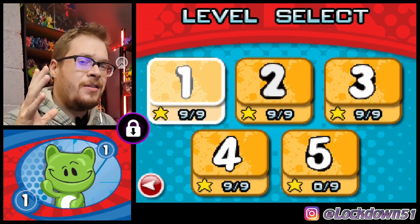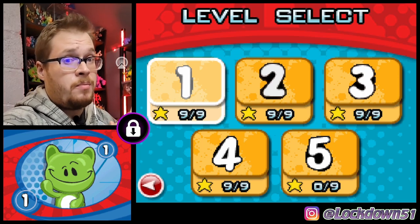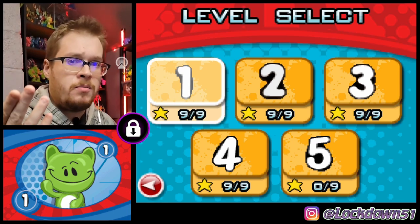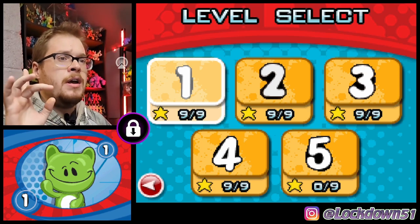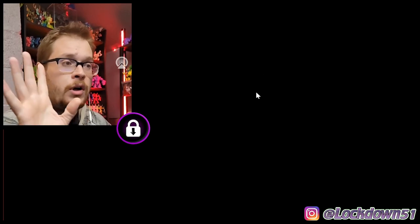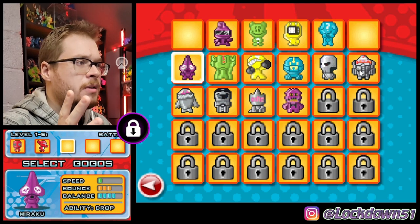Welcome back everybody to another episode of the Go-Go's Crazy Bone official Nintendo DS game. We are about to finish up World 1 - we are on the last level, Level 5. We are getting all three stars, all perfects. We've got to do this to full completion, all the way. Even if we unlock it a little early, we've got to get three stars on everything. I'm excited to move on to World 2. Let's finish up World 1 here - we're going to start with Battle, not Basket. Let's have some fun and hit some things with our Crazy Bones.